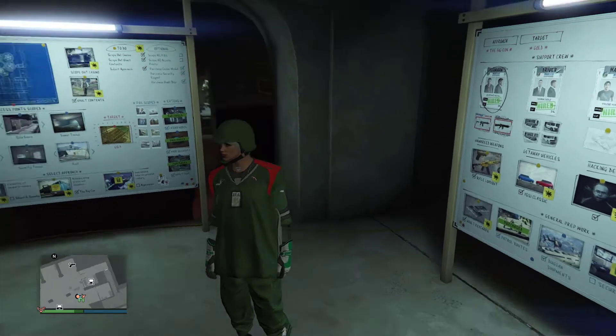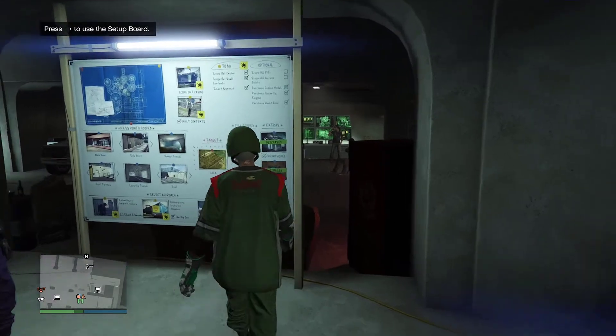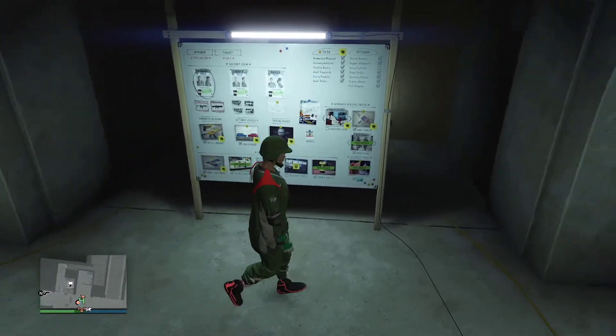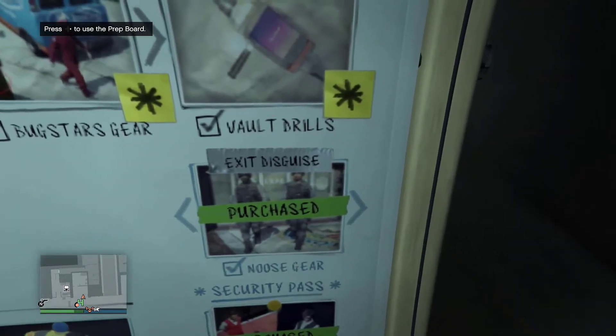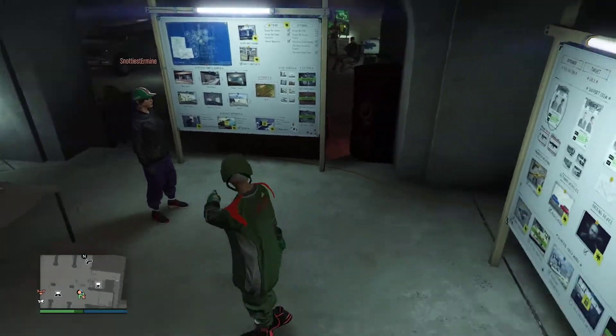Welcome back with another GTA 5 outfit tutorial video. We are back once again with an outfit tutorial — how to get the NOOSE outfit, also called the SWAT outfit or FBI outfit. Whatever you guys call it, this is the noisy gear tutorial.